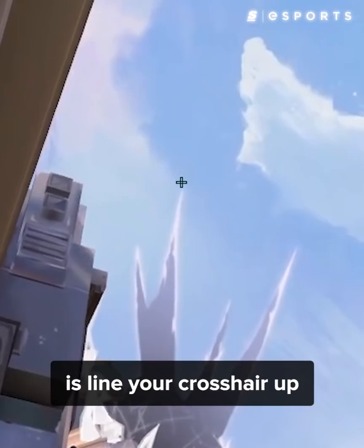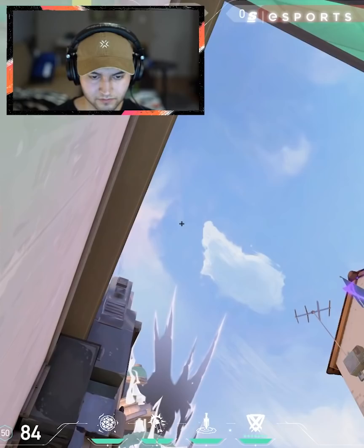If your team is getting ready to hit the site, here's a good lineup that can help clear heaven and the back of gens. Line your crosshair up with this pointy thing here. You see these two clouds — one here and one here — and you want to go in between them to throw. You have a lot of time here, so you can flash above, flash the site for your team, and it'll land back here.